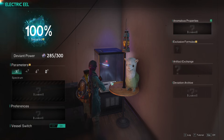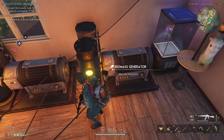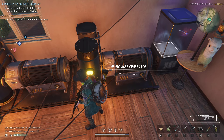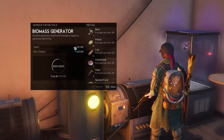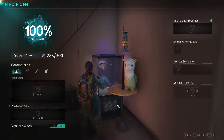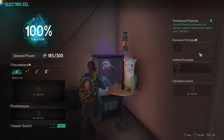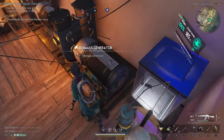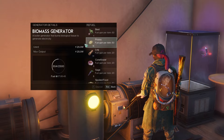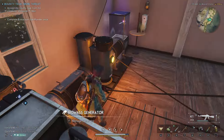If we look at the anomalous properties, that's the very important one for it. If we take a look at the biomass generator here, you can see that it has 20 watts. If we now go into the electric eel and purchase anomalous properties, you can see it is named Covert Energy — it increases the power output of the generators within your territory. If we go back and look into the generator, we now have 25, so we get a +5 watts on the generator output, and the same goes for the other one.